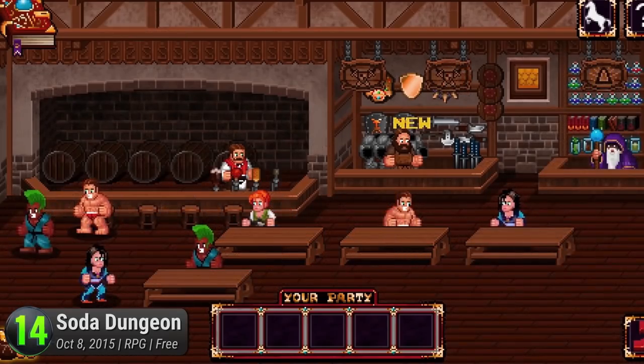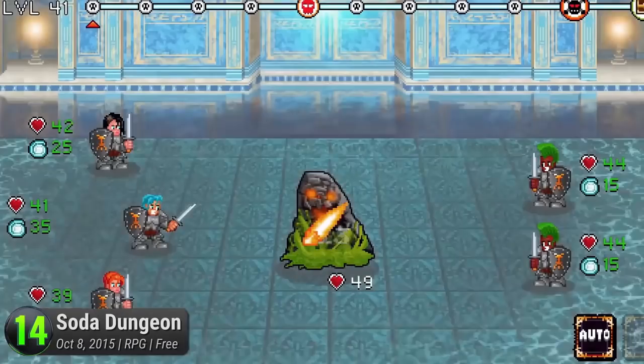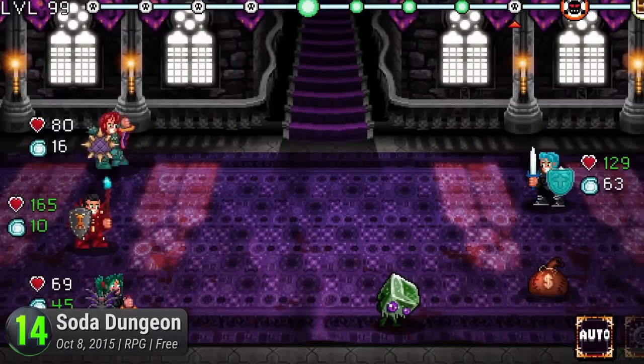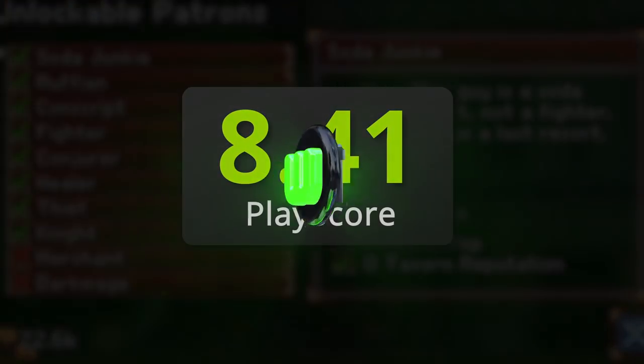Attract the land's most powerful heroes, invite them to your party, and bribe them with your delicious elixirs. A game for barbarians and would-be bartenders, it has a PlayScore of 8.41.